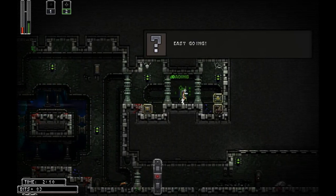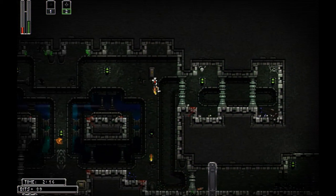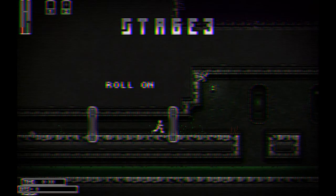Straight along here. Another one of those keypads to unlock — just have to hover around them. Easy going. More stats. Bits found 90. Most found 90. New bits added 90. Hardly worth it at this point. I did mention that. Stage 3. Roll on.